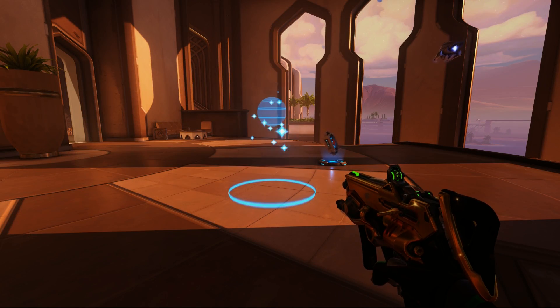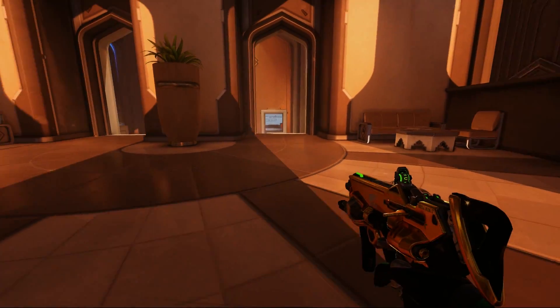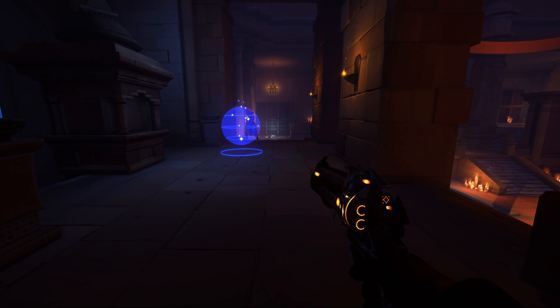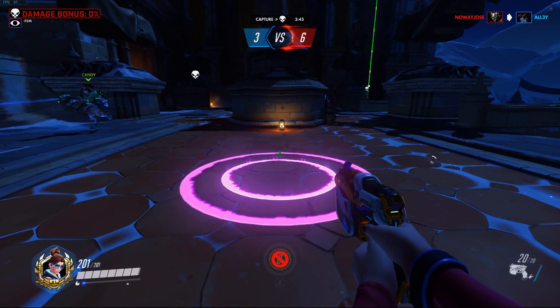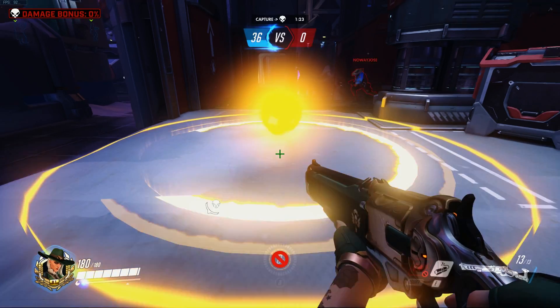Additionally, players can find power-ups and deployable items scattered around the map. These appear as different colored orbs and can be used by holding the interact button. Some items players will recognize immediately, such as overshield and active camouflage, while others are original creations, such as the smoke screen and the pulse emitter.